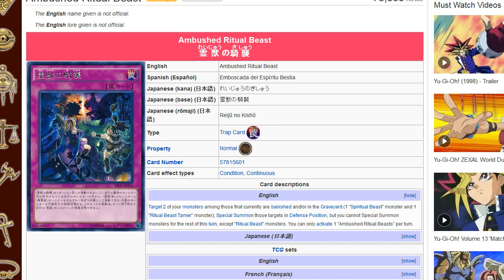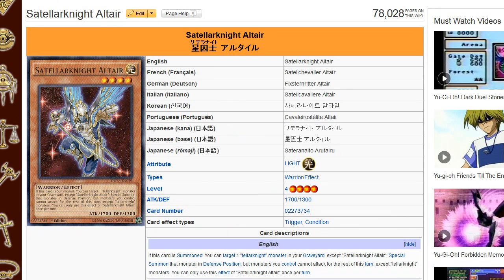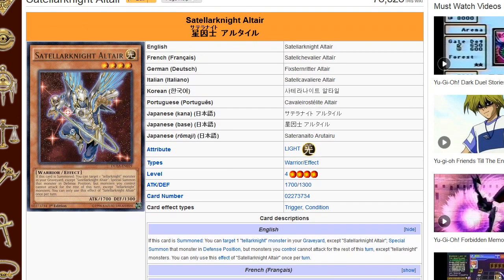Not that too many people play Satellaknights, but they all have Scarm. A lot of people have actually been messing around with that card just because it can burn people to death. Yeah, the Satellaknight special summons the monster in defense position, so you can kind of counter that as well.